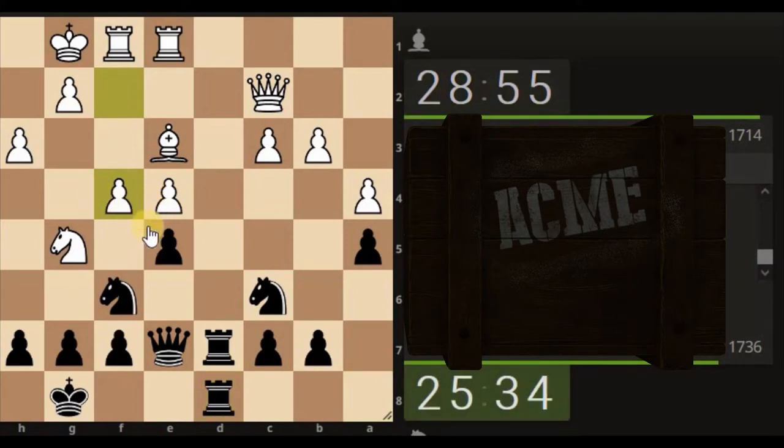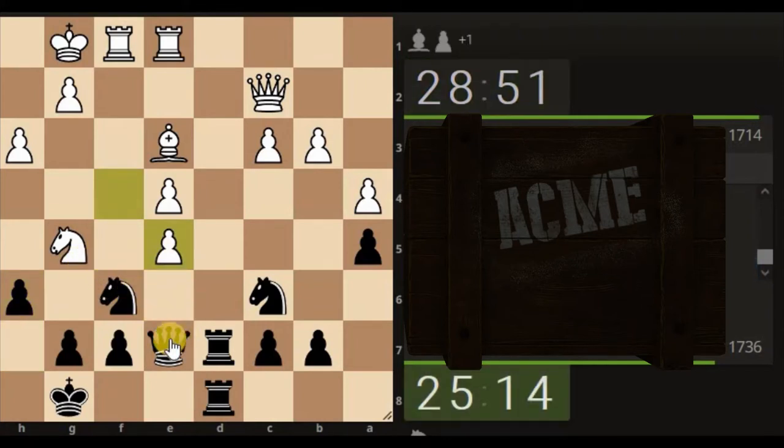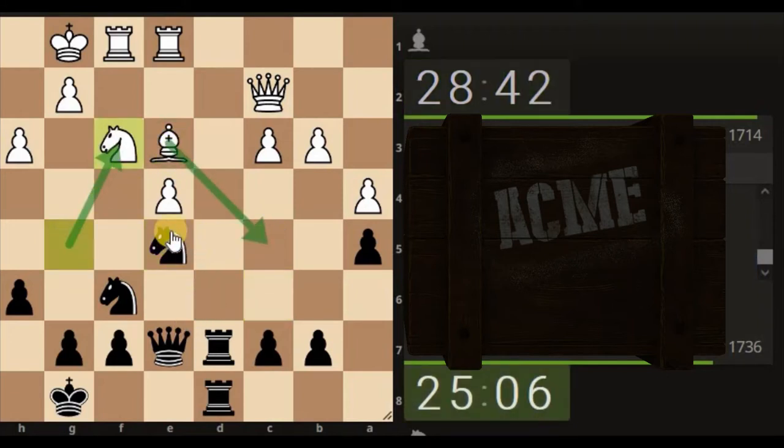I might have missed a trick somewhere. He's attacking here. Why do I feel that there's something wrong with what they've just done? If we take, I suppose the bishop takes, then he's got a free protection there. If we attack the knight with a smaller piece — which is part of the beginner process — he's taken. So if we take the knight, are we falling into some sort of trap? Because they're moving really fast. Take with the knight.